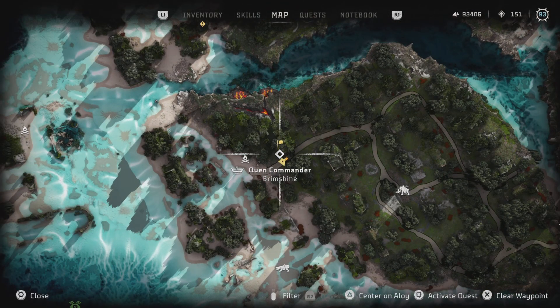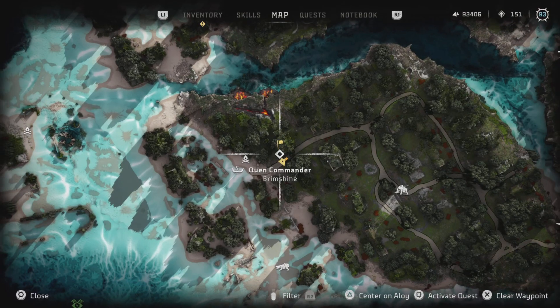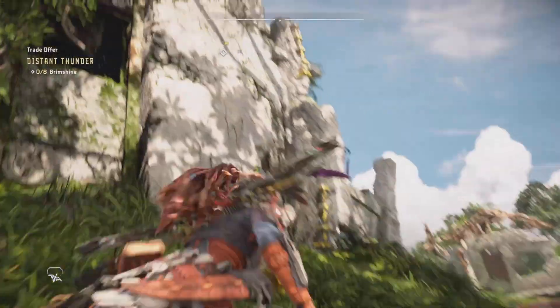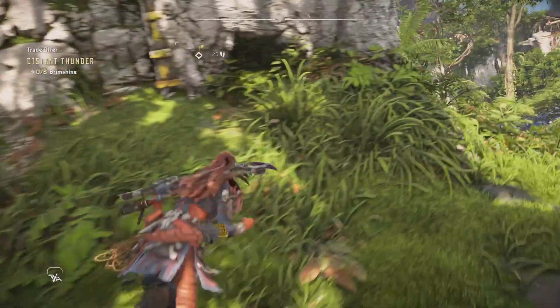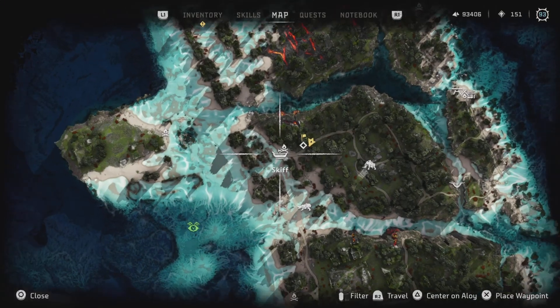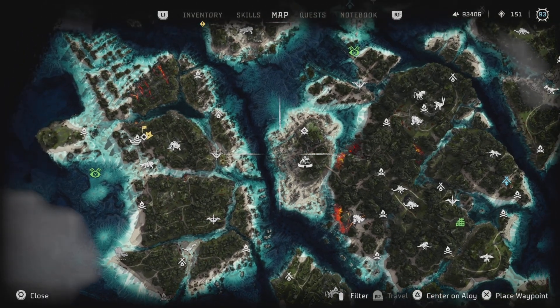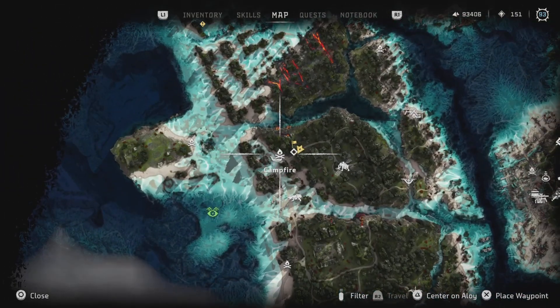The nearest one is right here — brimshine. Shows it on the map. You can see it's been on my HUD there the whole time. For reference, there's Fleet's End right here, this campfire.